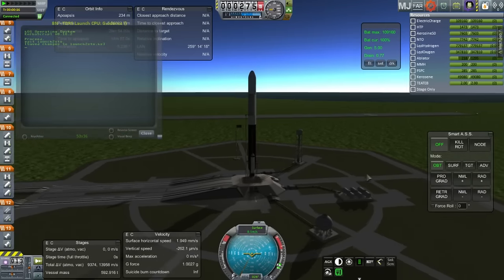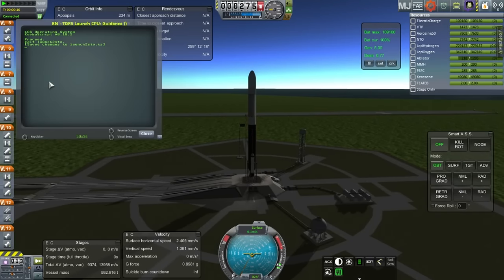Here we go with the launch, flying out of Kuru in French Guiana, because this is a geosynchronous satellite and Kuru is at a very low latitude — launching out of Cape Canaveral would not be good in this case. I'm trying out my KOS script, but little did I know the KOS script has a peculiar problem with launching out of Kuru, as you'll soon see.